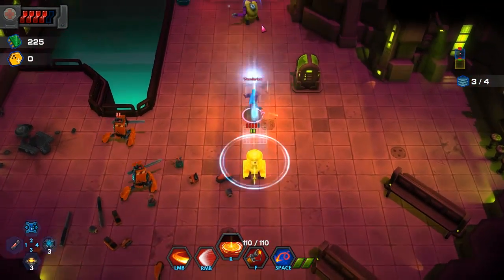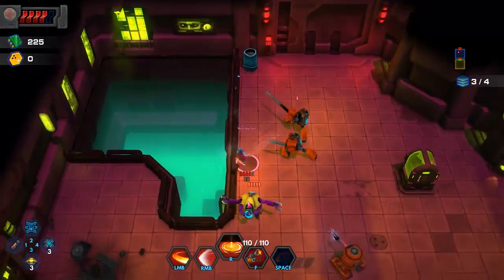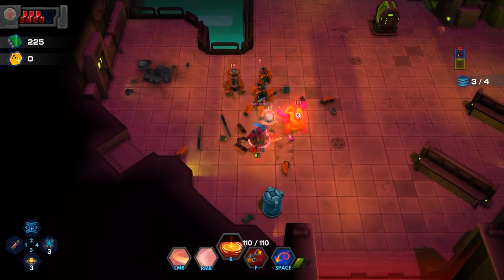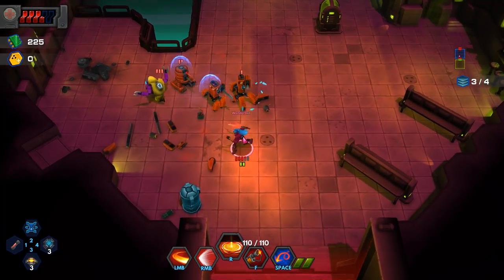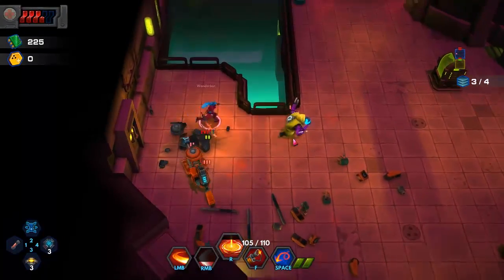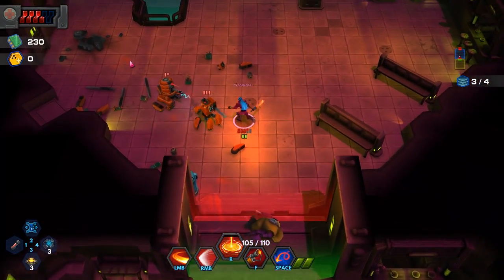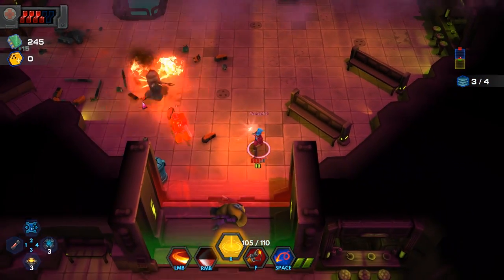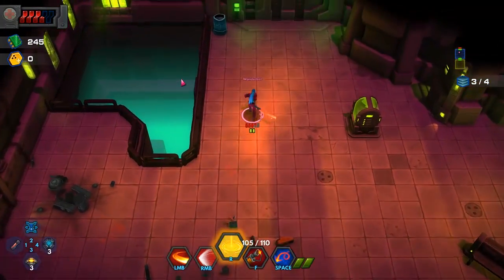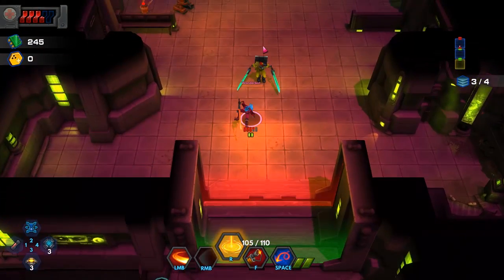Gotta stay away from Captain Pokeelopes there. Interesting — the character will automatically attack. There's like an auto-aim system in this game — I did not expect that. I don't like the fact that the character will slow down or stop to do things either. I used my special and my character immediately moved right instead of going towards my cursor.